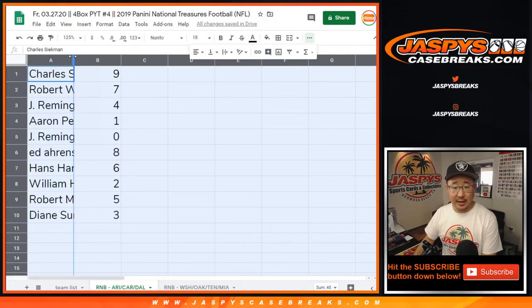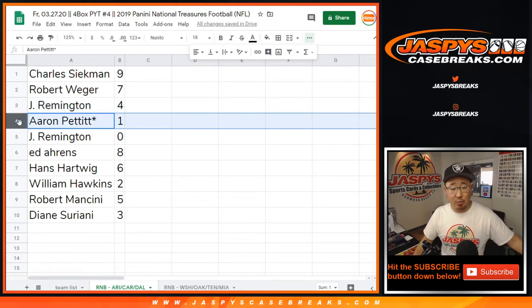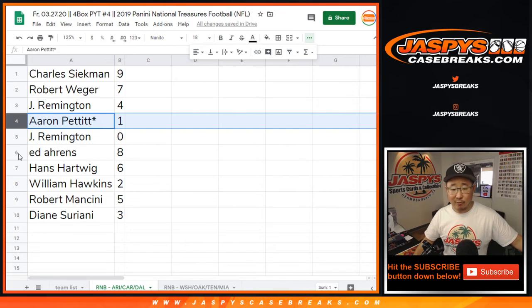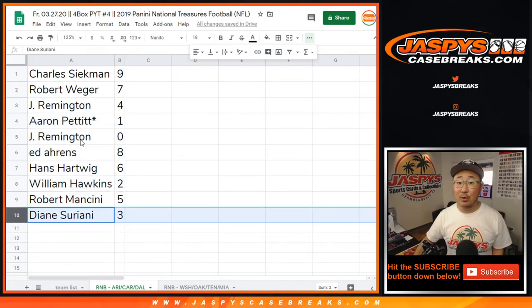Charles with nine. Rob with seven. Jay Remington with four. Aaron with one. Remington, you got zero. Any and all redemptions for those three teams highlighted in that tab on the bottom, including one-of-one redemptions — Aaron, you'll still get live one-of-ones. Ed with eight. Hans with six. William with two. Robert with five. Diane with three.